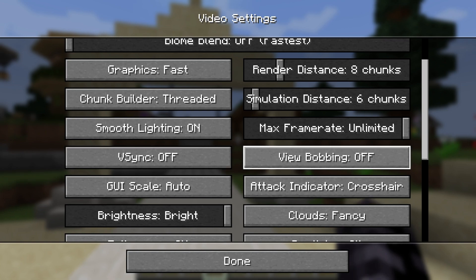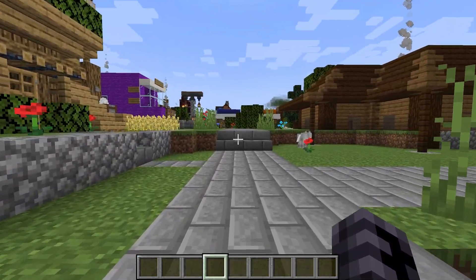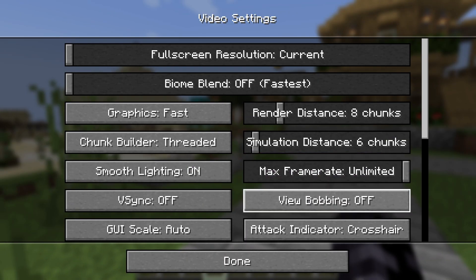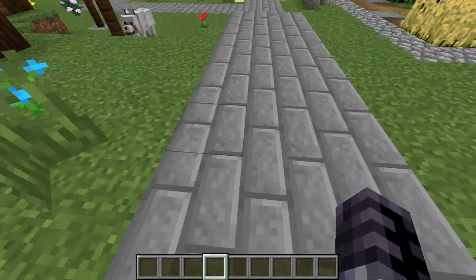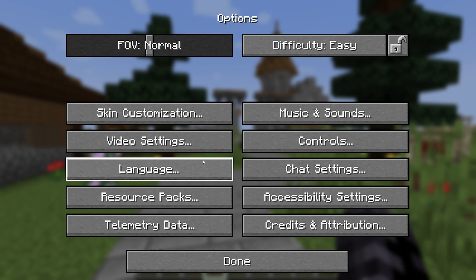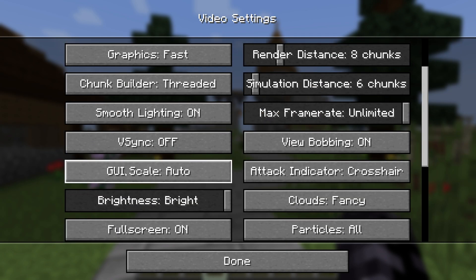When it comes to View Bobbing, I'll show you what it does. If you turn it on while walking, you can see the camera shakes and everything looks pretty natural. When you turn it off, it looks like you're flying just above the ground, which I don't like. So I'd definitely turn it on — it doesn't really impact performance, so no worries.